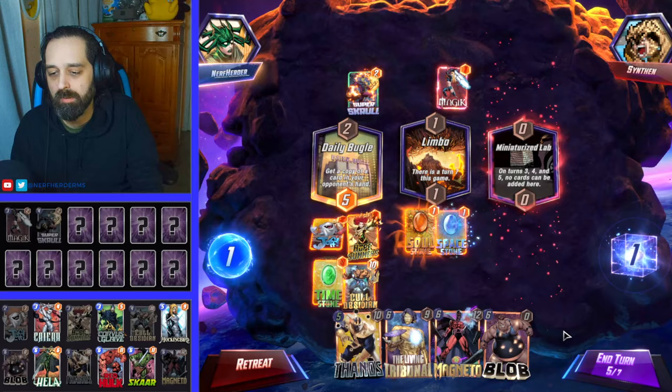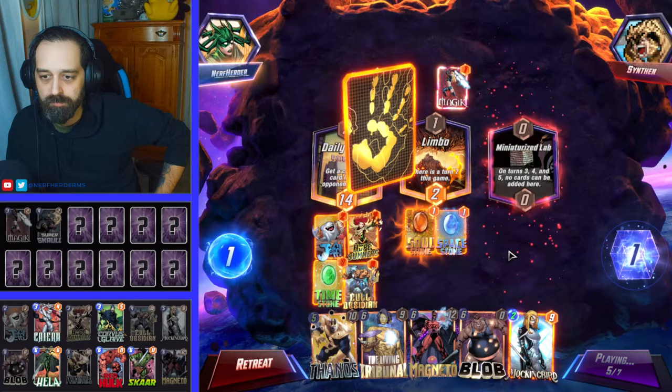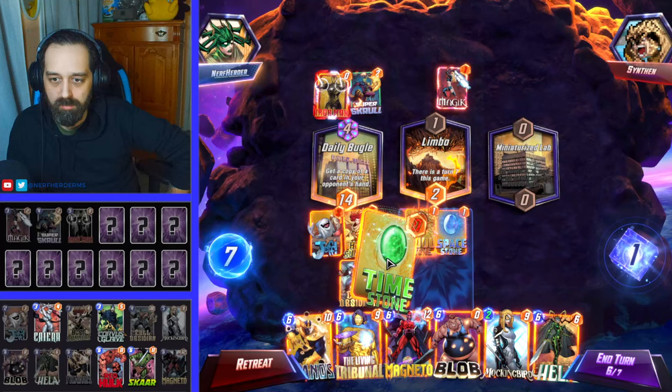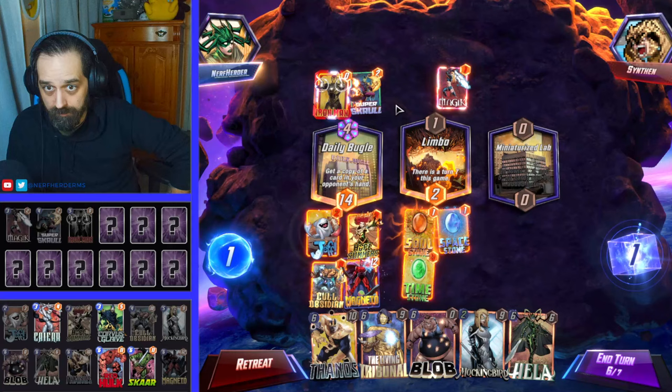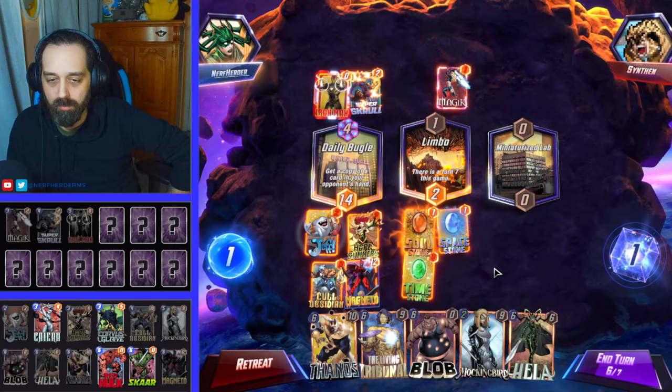Figure out where he's going to invest the most. Okay, there's the Iron Man stuff — Iron Man. We can probably just move the Timestone here. Let's go with Magneto here now, just to reduce the amount of things he can play into the Iron Man lane. Yeah, that works. We can keep Jeff there — there's no reason to play it out right now.